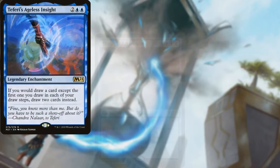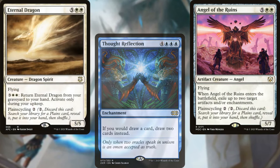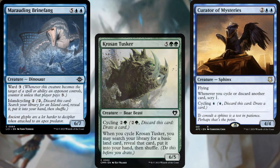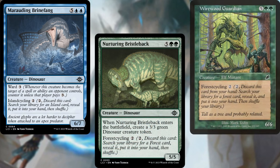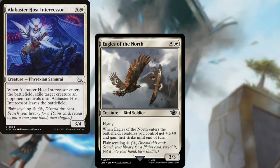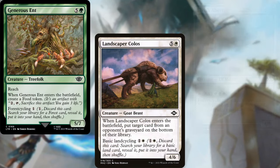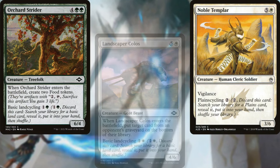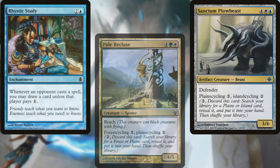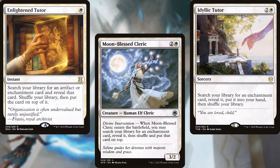Teferi's Ageless Insight, Thought Reflection, Angel of the Ruins, Eternal Dragon, Krosan Tusker, Curator of Mysteries, Marauding Brinefang, Nurturing Bristleback, Wirewood Guardian, Alabaster Host Intercessor, Eagles of the North, Elvish Aberration, Generous Ent, Landscaper Colos, Noble Templar, Orchard Strider, Pale Recluse, Sanctum Plowbeast, Rhystic Study, Moon-Blessed Cleric, Idyllic Tutor, and Enlightened Tutor help us to dig through our deck and fill up our graveyard at the same time.